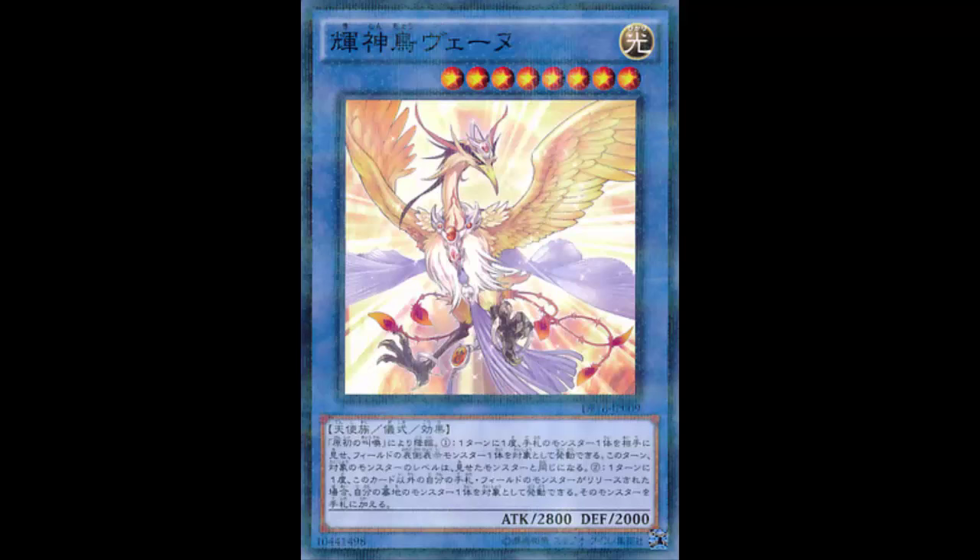Keep in mind Primal Cry's recovery effect specifies 'sent from the field this turn,' so it won't work if the ritual monster was used for an XYZ summon — because XYZ materials go to the overlay unit, not the field. So you can't, say, XYZ into Felgrand, detach, and then recover the monster. It really just says: do another ritual summon and get your resources back — which isn't terrible for a 2800 beater, but it's limited.